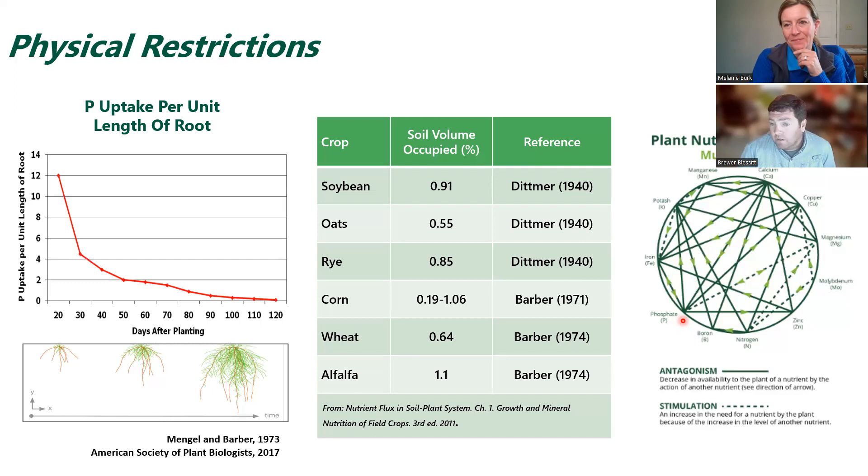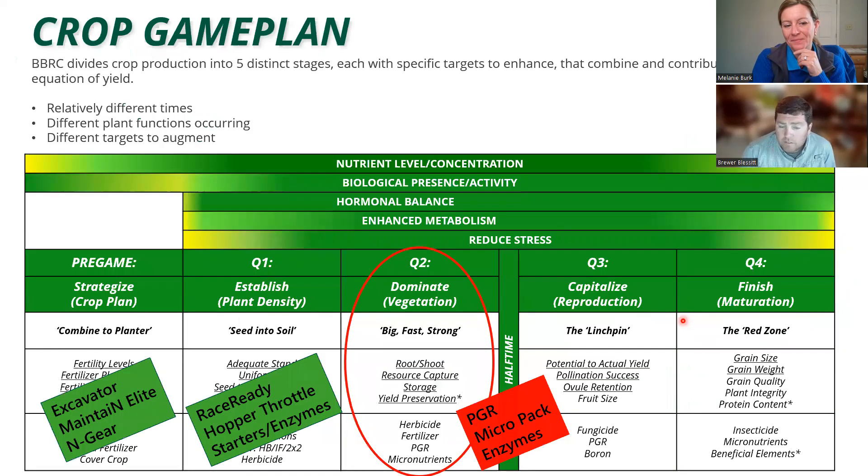In any event, there are really good opportunities in Q2 to change the way these interactions and root demand are affecting our crop. Looking at what we can do: I've got some products for pregame and Q1, but as I think about Q2 — where we're trying to get very dominant plants, bigger, faster, stronger, with greater root mass and greater leaf mass to capture sunlight — I'm a big proponent of PGRs. I'm also an extremely big proponent of micronutrients at this time, leading into rapid vegetative growth and pushing photosynthesis to the max. And I believe in enzymes and biological activity to help keep phosphorus free but also keep micronutrients free in the soil.